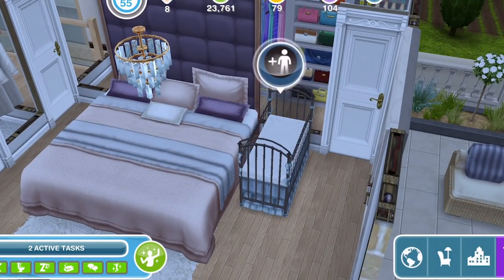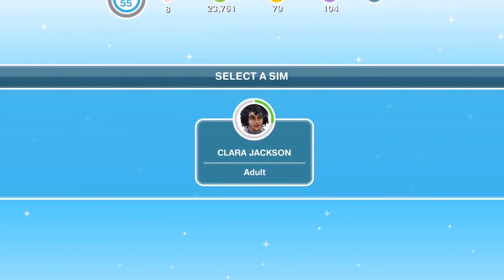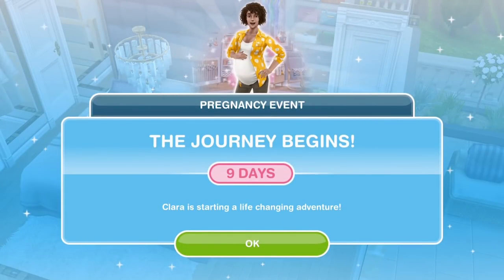We've gone to a house where a Sim lives and placed a crib. Let's click on it again and go for pregnancy event — we select a Sim. Clara can be our very first pregnant Sim. Pregnancy event: the journey begins, nine days. I think I'm going to start this event in another video and link it below. How exciting is this? I can't believe we've got pregnancy. I'm really looking forward to completing this event — make sure you check out that video when it arrives. Thank you so much for watching, see you guys soon. Bye.